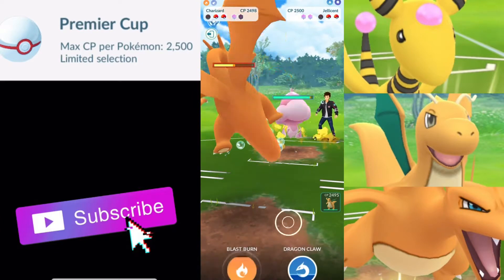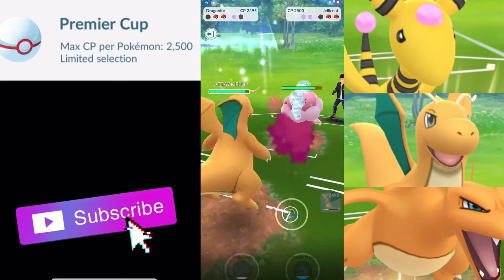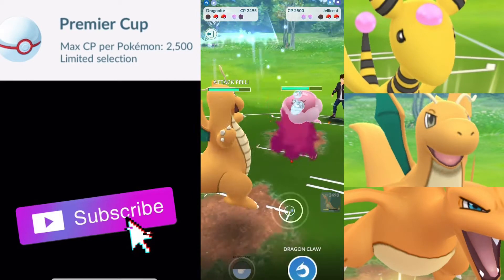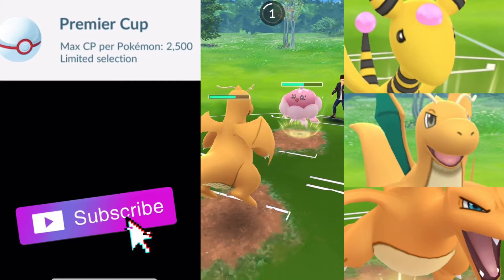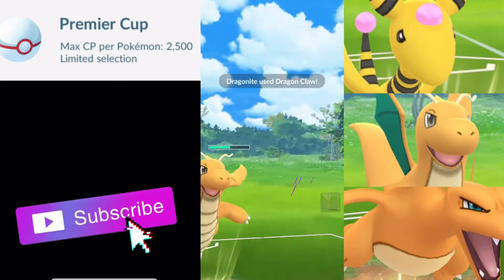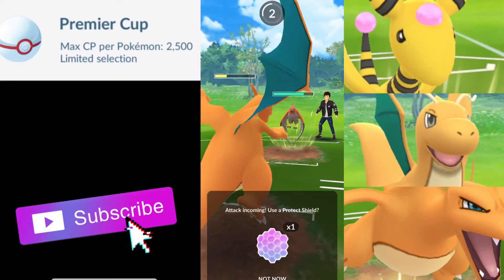Charizard is able to withstand that. Jellicent comes in — we are not in a great position here. Bubble Beam is going to drop our attack to like nothing. Jellicent is pretty bulky as well. I wish that we had that Ampharos. Your options are kind of to switch into Charizard and then just hope whatever they bring in isn't going to hard counter your Charizard — you have to be aware of that. Especially if they're bringing a Water type in. Like if they brought in Jellicent here, we would lose our Charizard. And they actually bring in Talonflame now. I really wish I had that Ampharos.